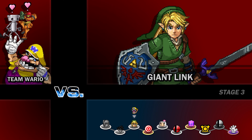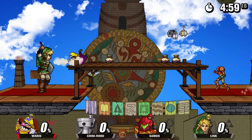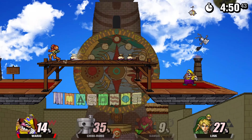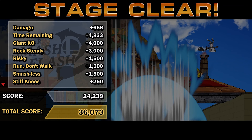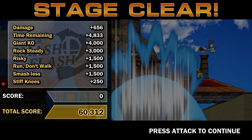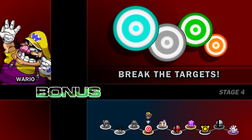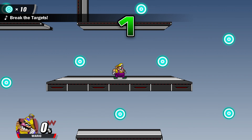Giant Link with Samus and Chibi-Robo on our side. Of course they had to scale Chibi-Robo up for this game — it's the same thing they did with Olimar in regular Smash, because Olimar is canonically the size of, like, a coin or something. He's very small — like half the size of a GameCube disc, I think. The Pikmin are the size of coins. They just had to scale them up a little bit.